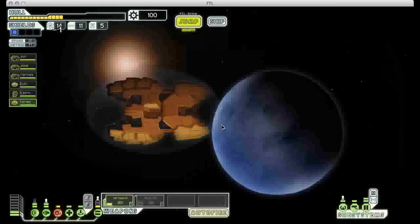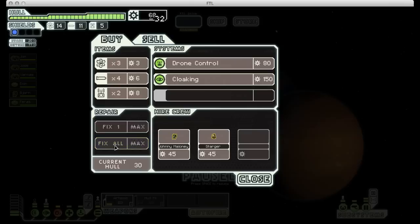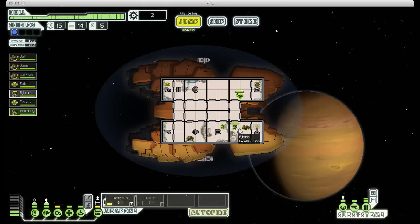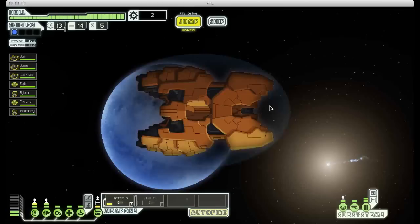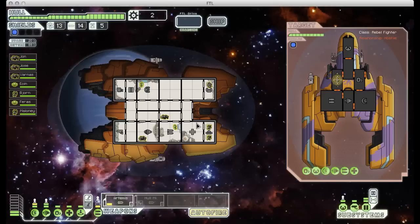I think it's time we jump to that store. This is a pretty good setup, actually. I'm going to buy that next Mantis crew member, and buy as many of the missiles and fuel as I can afford. Now we have a dedicated all-Mantis boarding party, which is my favorite kind of boarding party. We've got a spare rock crew member who can work on fire protection and dealing with enemy boarders. I would love to get some more weapons, but that is luck of the draw. So far we've been doing okay just with the missile launchers.